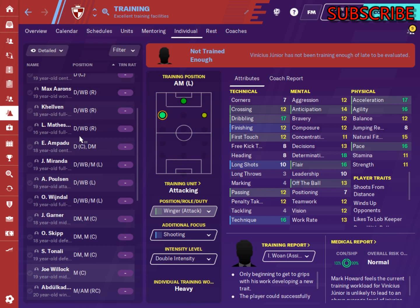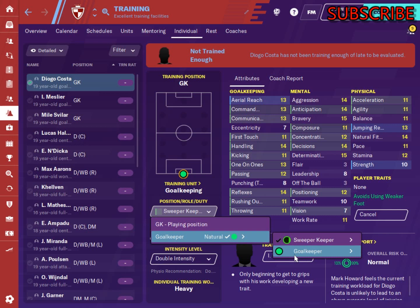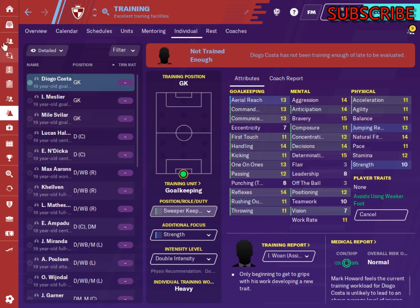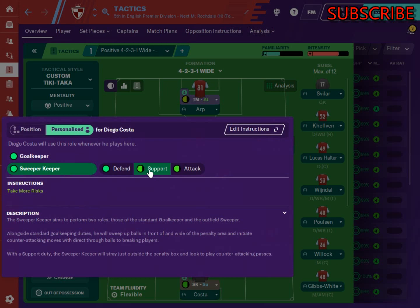Going up to Diogo Costa, he's an absolute natural goalkeeper and a good defender. There's no point training him in that — he's already perfect. Get him on sweeper keeper, don't bother with defending because it's already perfect, stick him on support. The key is not just to have him on double intensity and avoid the weak foot trait, but when you've got him on sweeper keeper on support, go back to your tactics, stick him on sweeper keeper support, personalize it. This will actually help him develop because he has to play games in that position.